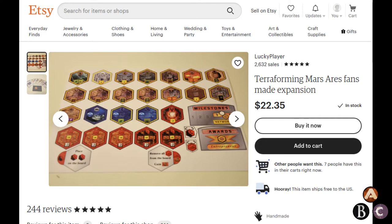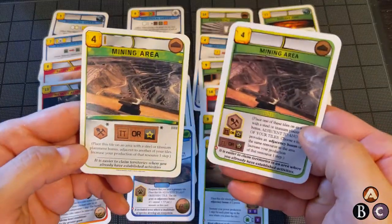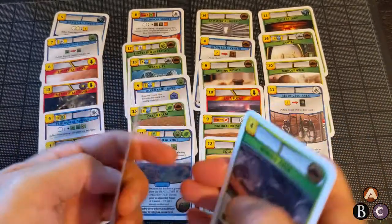First I bought a deck on Etsy. I saw it was available for sale, and I wanted to know what spending 20 bucks having someone else print cards for you was like. So here's the original mining area, and this is the one I got on Etsy. These cards are fine — I actually cover that in another video — but I didn't like these cards.